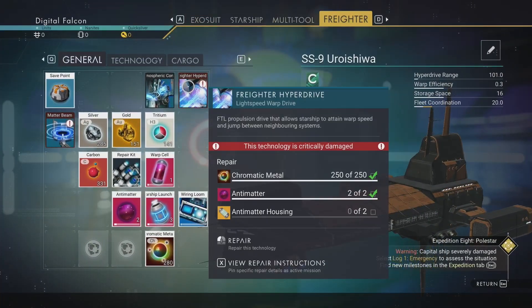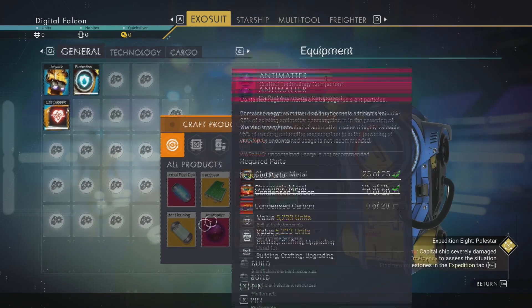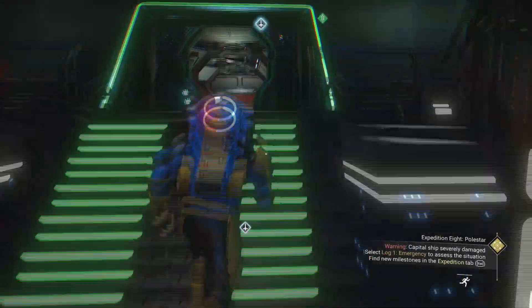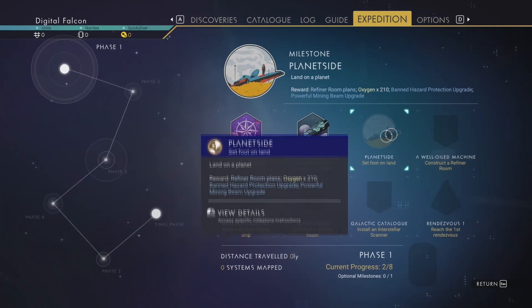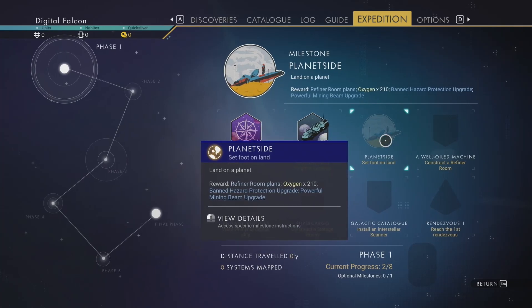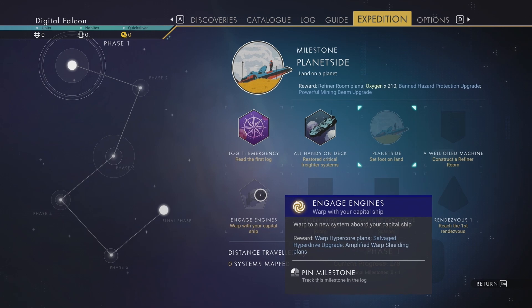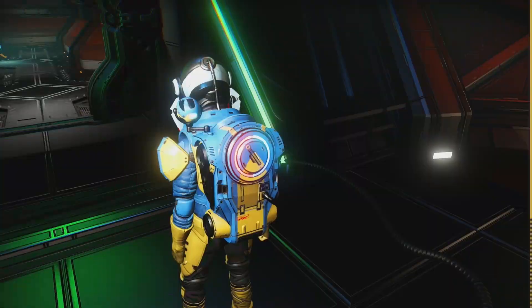That's two of those. I need antimatter housing — varite dust and oxygen. I keep hitting the wrong button, sorry about that folks. Refiner room plans — wow, could have saved that. Powerful mining beam. Constructor: get a warp hyper core and storage room plans — nice. Warp with your capital ship. Construct a storage room. Install interstellar — you can reach the first rendezvous.